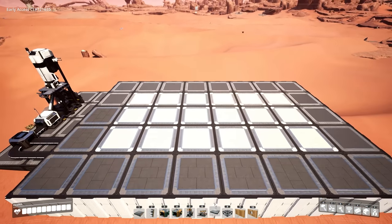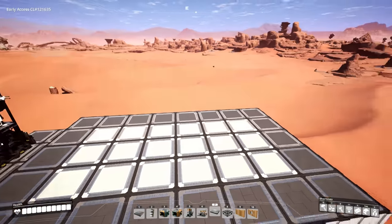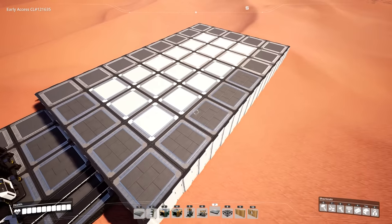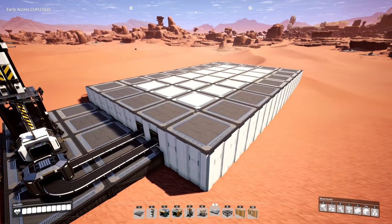In the center here you can see that we have a six by three foundation space, and this will be the footprint of our structure. We also have a singular foundation border along the outside, which will be a walking space and will also enable us to build up some walls on the outside to encase this and turn it into its own little building.